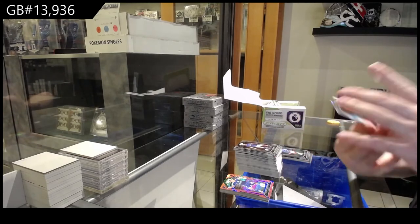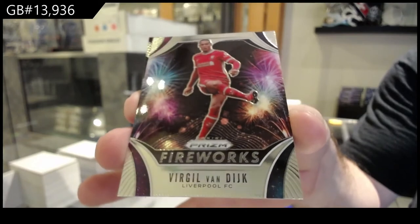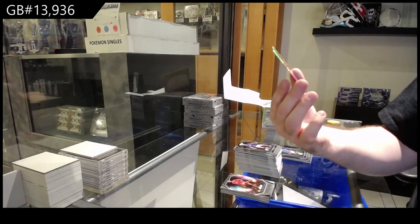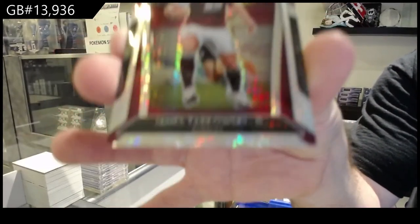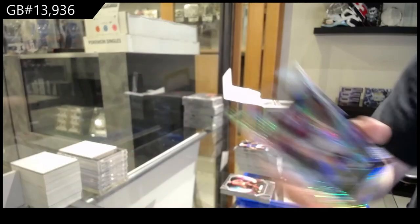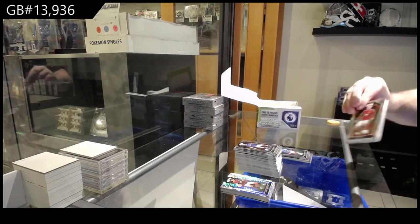We've got a Fireworks of Virgil van Dijk for Liverpool. And we've got a Hyper Silver of James Tarkowski for Burnley. What blows my mind is even some of these base cards will literally go for like 10, 15, 20 bucks — the amount of money that adds up in these things is crazy.